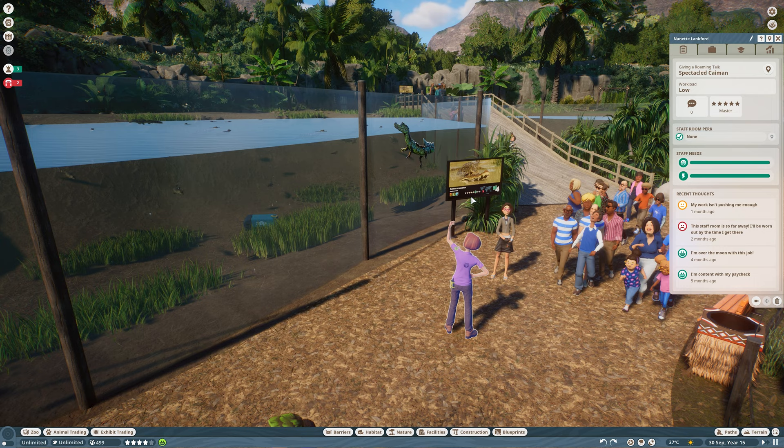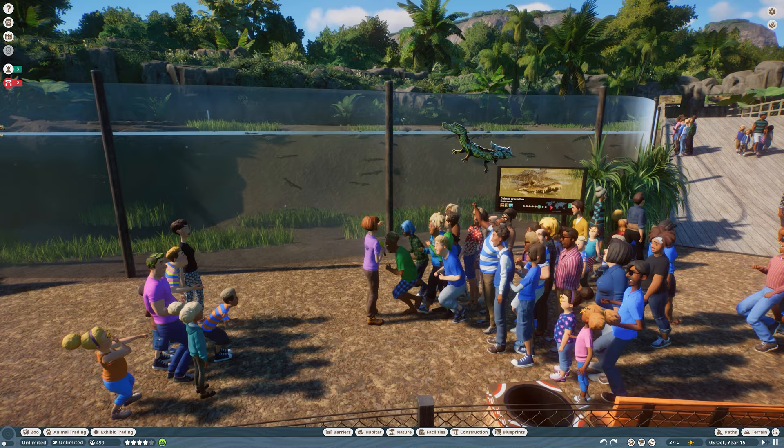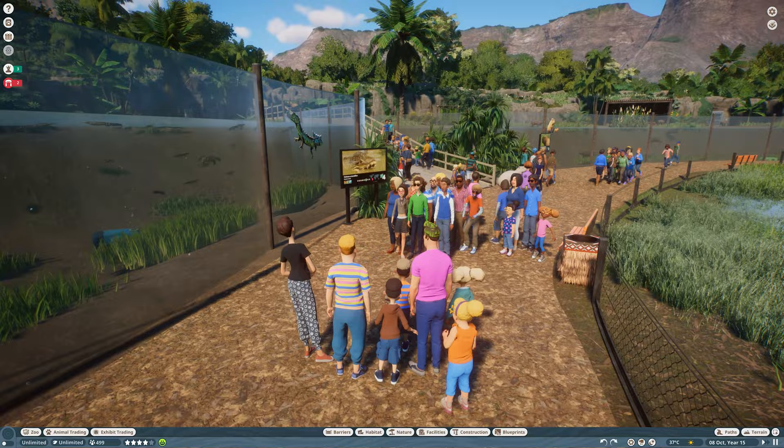Here is another educator just starting a talk — this one is on the spectacle caiman. People are gathering, there's a cool animation of her giving the talk, and in a second they'll just spread out and continue going through the zoo. This is basically how it works, and I really really like this new feature.